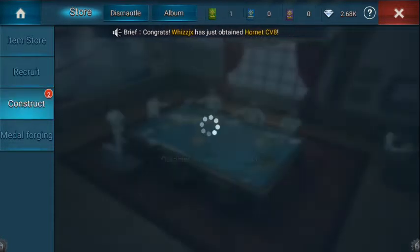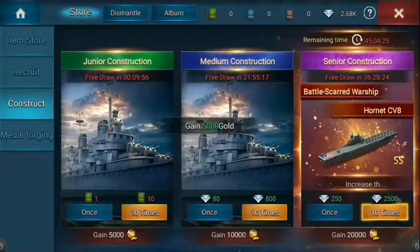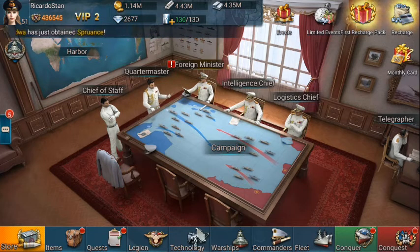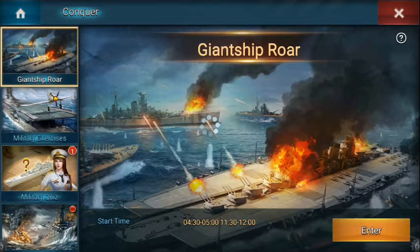Doing those two for free. I'll do these two junior constructions for free again. My intelligence chief still doesn't have the red dot on it, which is kind of interesting. The other thing I always do is click on Conquer — giant ship. That's closed. Military exercise — enter.